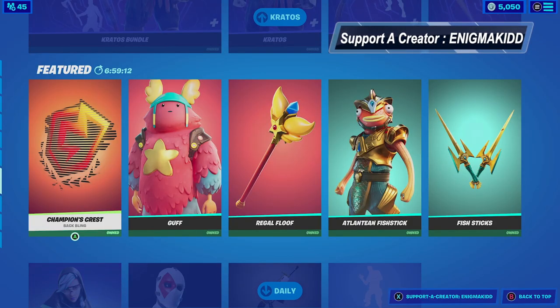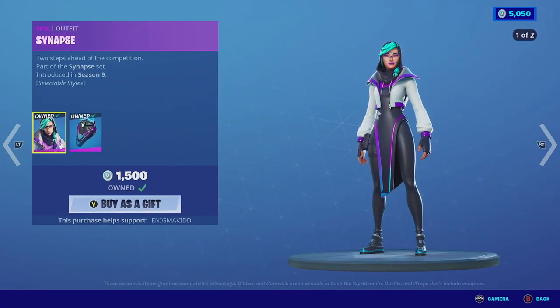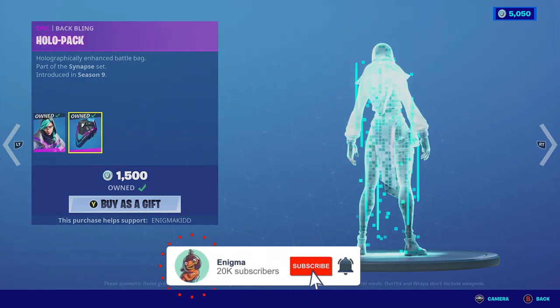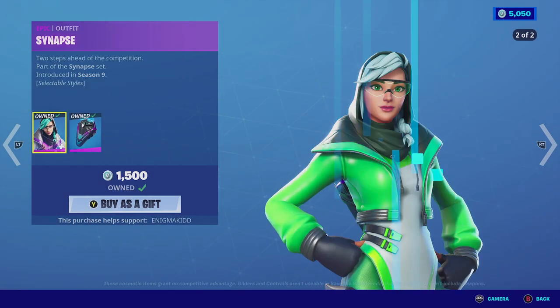What's up YouTube, welcome back to my channel. In today's video we're going to be looking at Synapse. She is currently in the item shop, she has an epic outfit, she does come with two selectable styles, and she does come with a backlight in the holopack. So without further ado guys, let's get this review started.